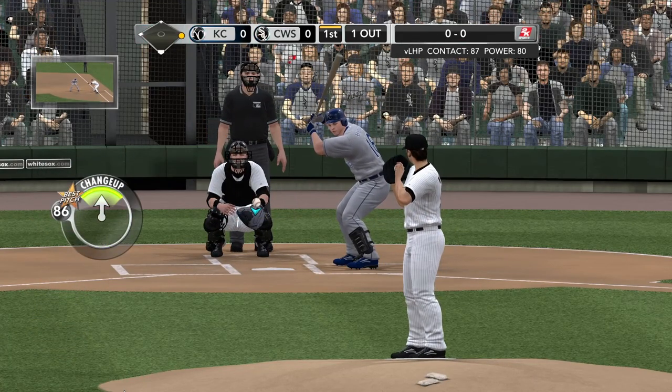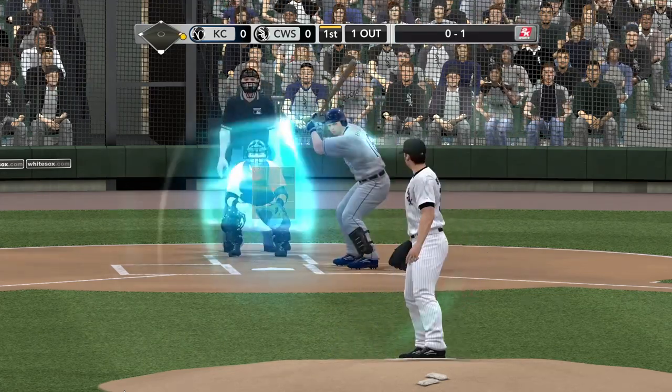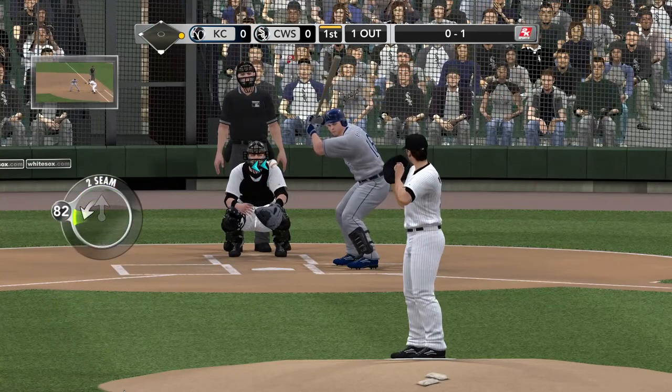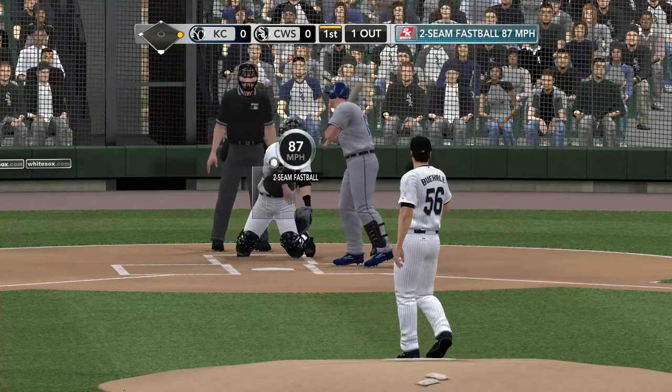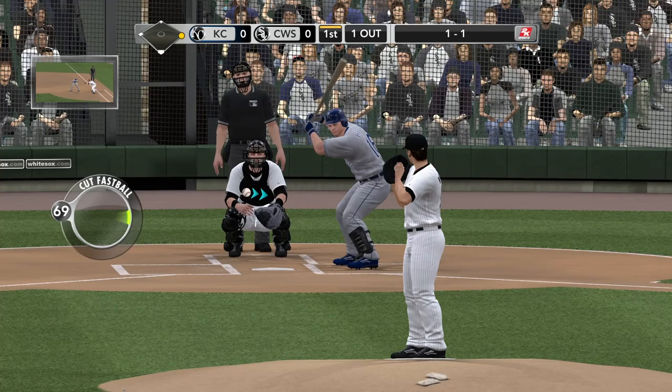He's a godsend to the bullpen, because every time he goes out there you know he's going to give you seven, eight, possibly even nine innings every start. Strike started off the at-bat 0-1. This guy's changeup is so good that a lot of hitters almost forget about his fastball — but it's that speed differential that makes it so effective.